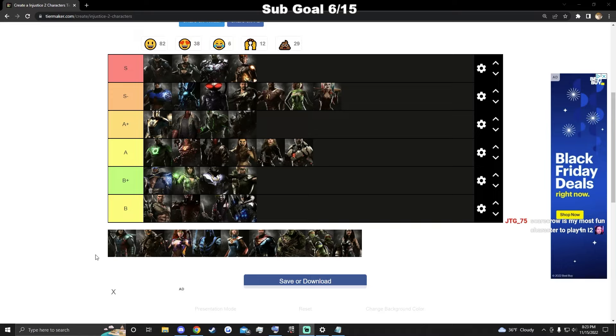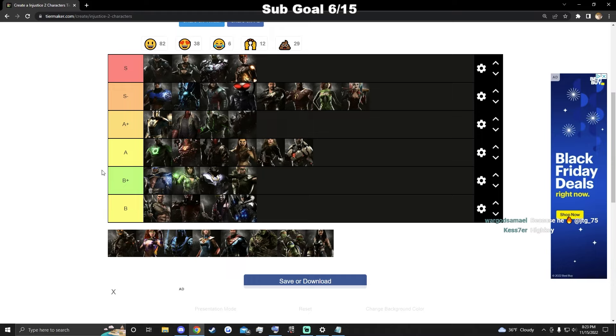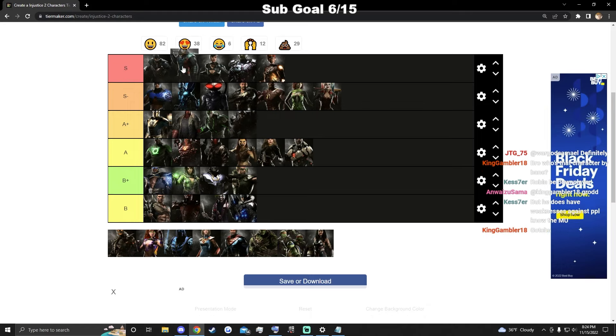Robin is very good — we've seen so many people use him at a super high level. His weakness is supposed to be zoning but he gets in so easily, and his damage is so high. He has a half-screen jump kick that leads into full combos and the best mirror in the game. His neutral is so good, damage is so good, pressure is good. He doesn't have a low that launches, otherwise he'd be S. I'll put him right here.